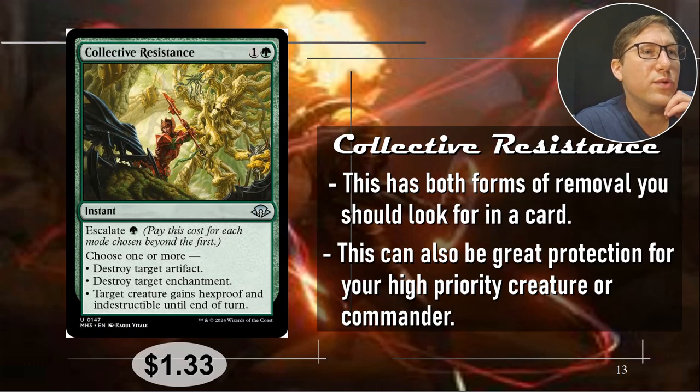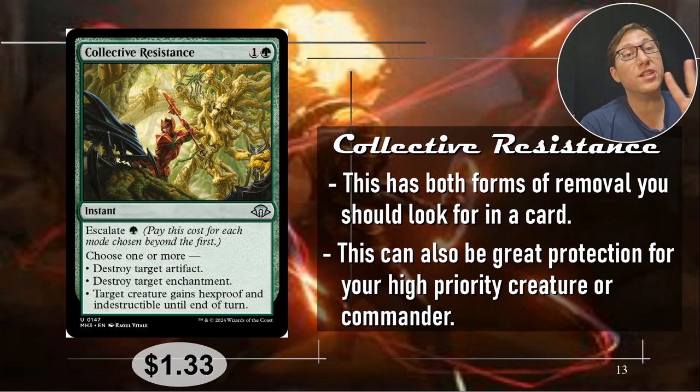Number two: Collective Resistance — I love this one. One and a green, with Escalate one green, so you'll want a mono-green or green-focused deck. Choose one or more: destroy target artifact; destroy target enchantment — you can destroy two things for three mana, which is really good; or target creature gains hexproof and indestructible until end of turn. In commander especially, this protects your big stompy creature from board wipes and targeted removal all at once. $1.33.